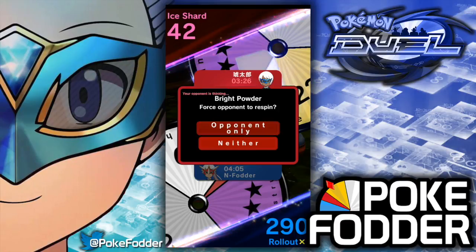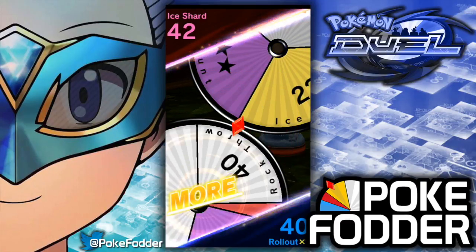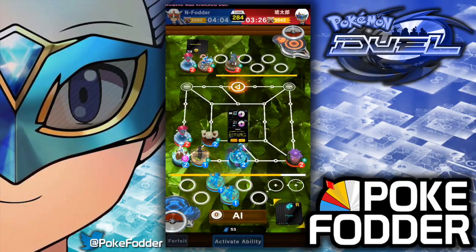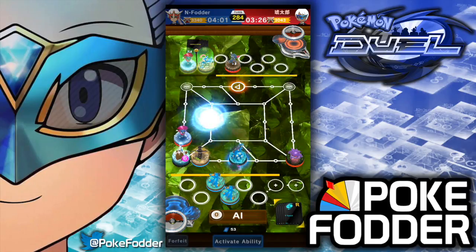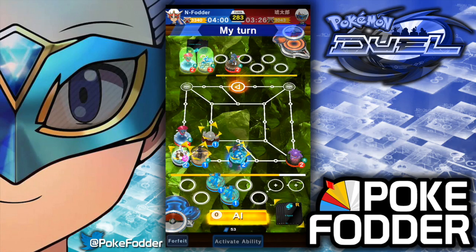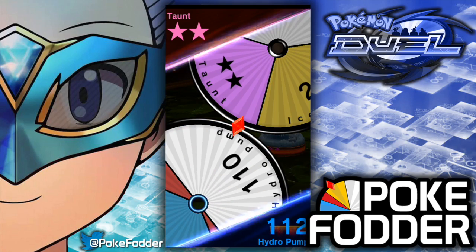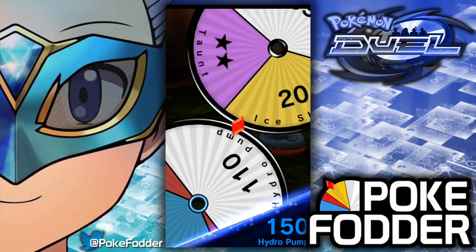Holy smokes — 290! But I have Bright Powder so I've got to re-roll. That's okay, 50 gets the job done. I'm going to go ahead and evolve my Geodude; he did his job there. Maybe I should not have and kept him as a 2 MP and moved him closer, but I should be able to get a knockout here. Perfect.